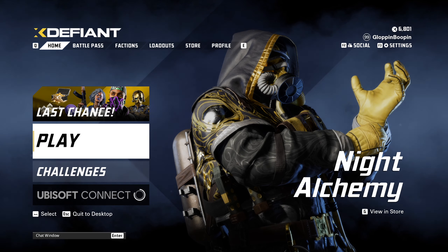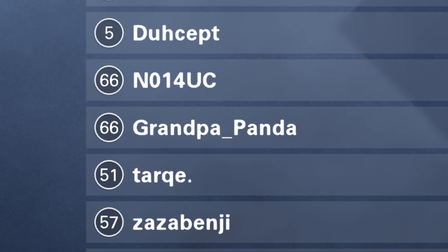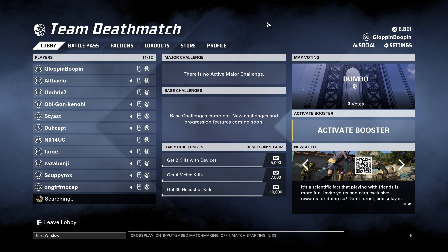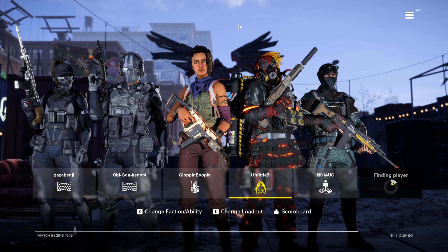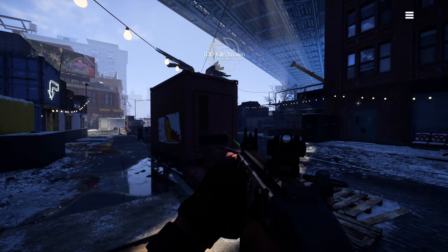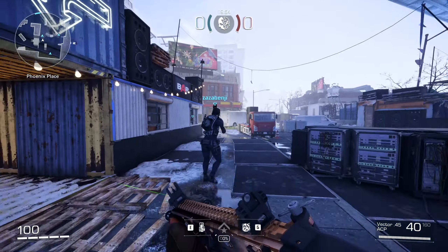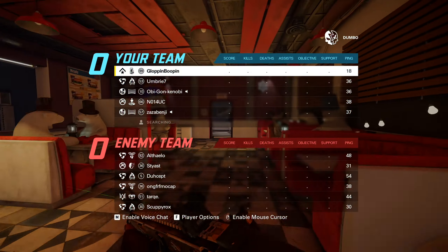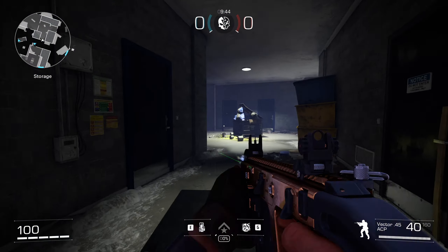I've got to turn off input-based matchmaking — right now I'm playing keyboard and mouse. We got some solid names in the lobby: Dumbo, Grandpa Panda, Obi-Gon Kenobi. We got a 5v6 as well, which is probably not gonna go great, but we've got to give it a try.